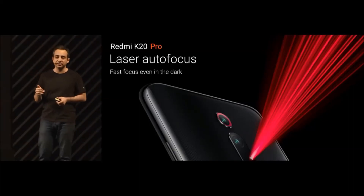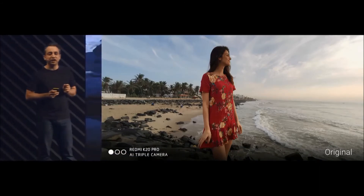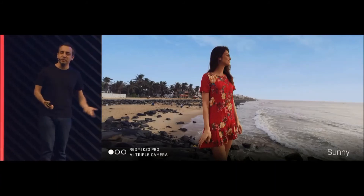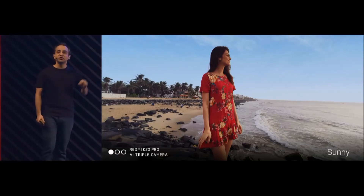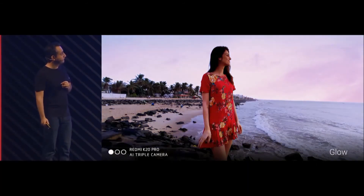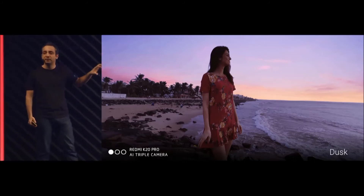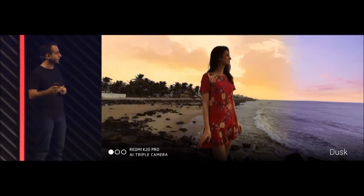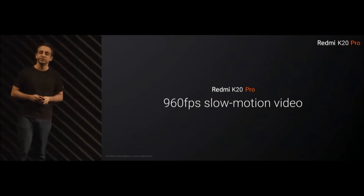Fast focus even in the dark means you get incredible night shots. With Xiaomi's AI engine, you can actually change the entire sky at one click — that becomes the sunlit mode. It's not just the sky; the entire lighting on the buildings and the subject also changes. We're going into dusk mode — it looks absolutely realistic. This is a lot of AI firepower, but on the K20 Pro with that much performance, it happens in an instant. You also have a sunset mode. And we're adding 960 frames per second slow motion. Notably, all three cameras support 4K, not just one.